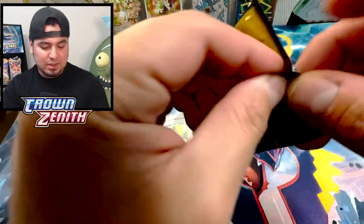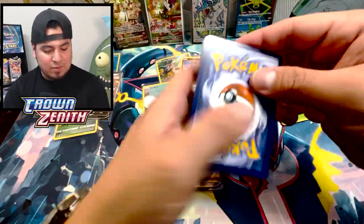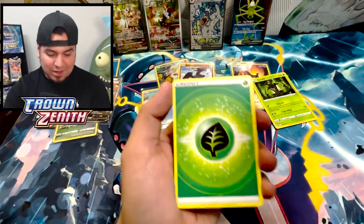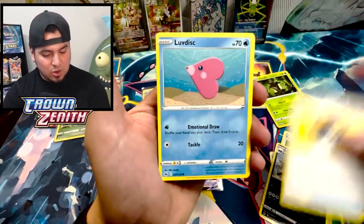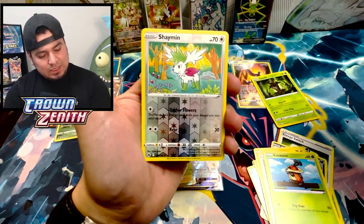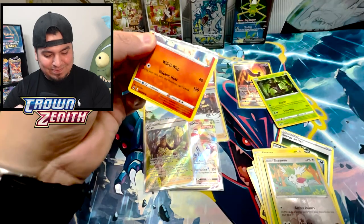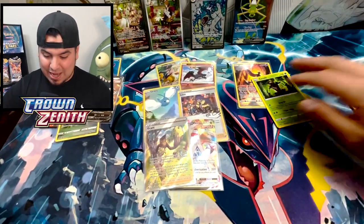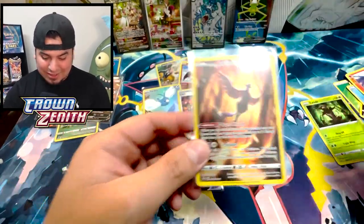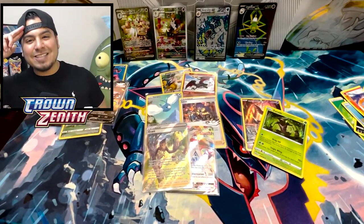Last pack magic — the only thing we pulled out of this Articuno tin is a Zarude. That's not cool. Come on Articuno, do not let me down. I appreciate everyone who stuck around. Hopefully you check out all these hits. Scarlet and Violet base is still treating us well — Energy Switch, Ultra Ball, Yveltal, Emolga, Poniard, Kricketot. You let me down Articuno — the best pull out of the three but you let me down. Damn it. Check out all these hits, hope you enjoyed it. Arctic JC out, take care guys.